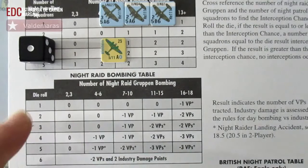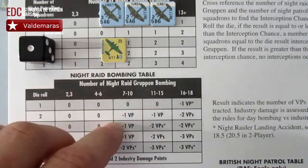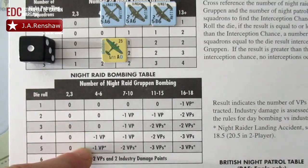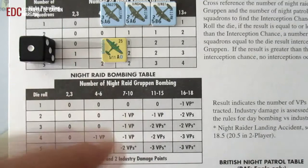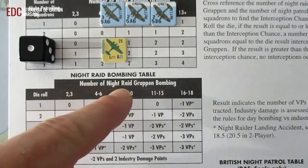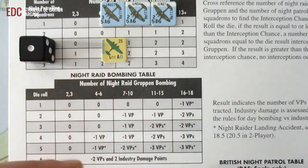Lo que tenemos que hacer es sumar los Gruppens que se encuentren en la zona de bombarderos y tirar un dado. El resultado nos va a dar algún valor en puntos de victoria; eso es lo que conseguimos con los combates de incursiones nocturnas: no conseguimos dañar objetivos, pero sí conseguimos sumar puntos de victoria. Ahí está la diferencia entre la tabla de bombardeo nocturno y la tabla de bombardeo diurno: en la diurna sí podemos causar bajas, dañar radares, hacer una serie de cosas; en la nocturna simplemente conseguimos puntos de victoria.